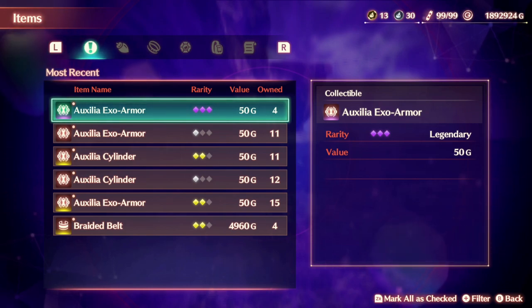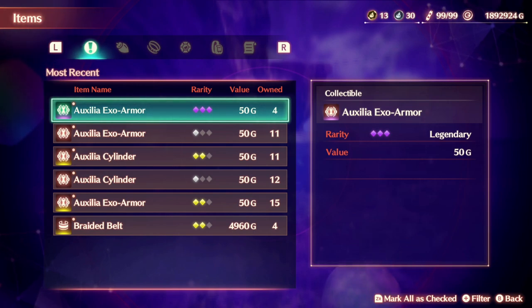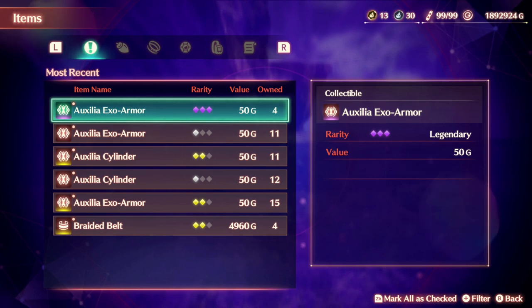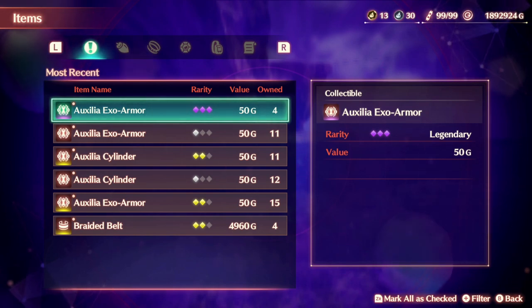Hello everyone, this is King and welcome back to my video. Today I'll be showing you where to find the Auxilia Exo Armor and the Auxilia Cylinder. Xenoblade 3 is still a relatively new game, so searching for monster materials can still be difficult if not impossible, so hopefully you'll find this helpful and informative.